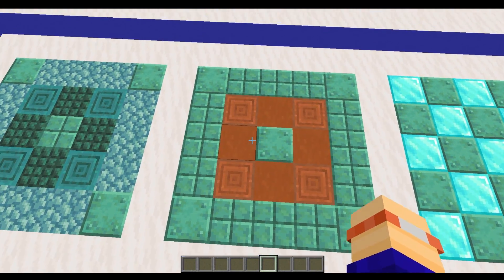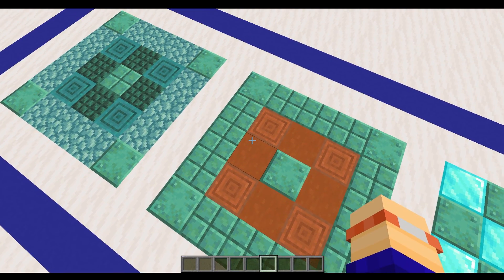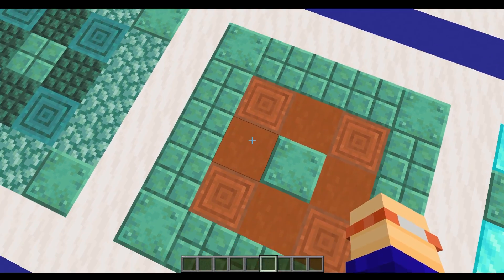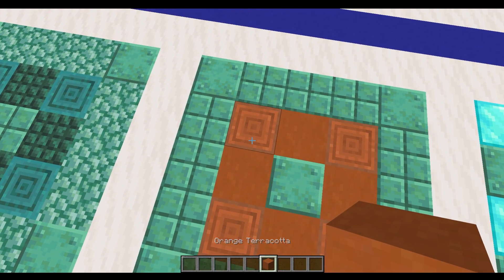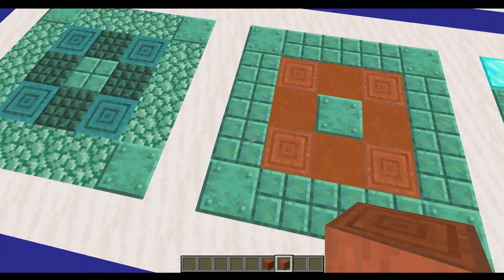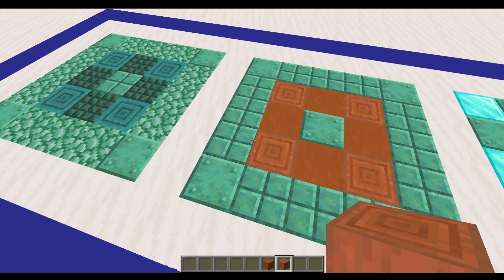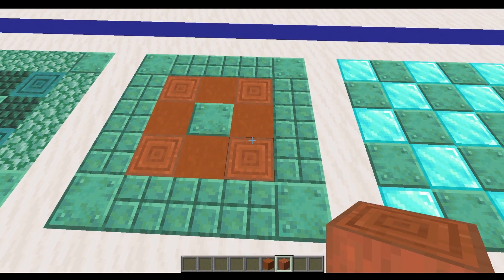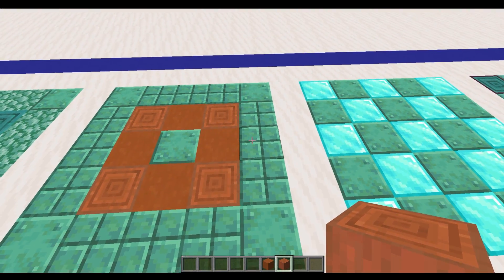If you wanted something a bit more standout and contrasting, then you can use something a bit like this orange. What we've got here is orange terracotta and then stripped acacia logs — basically contrasting colors to the copper. That would make a really, really nice statement in a base.